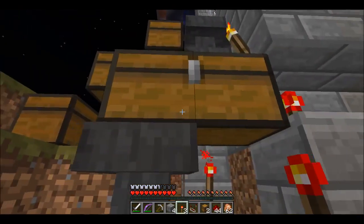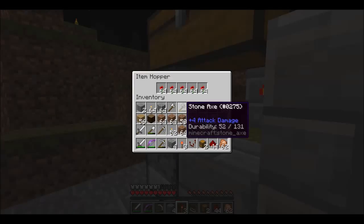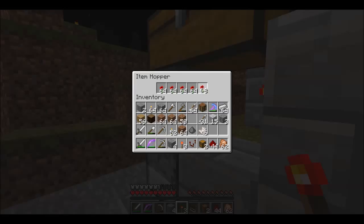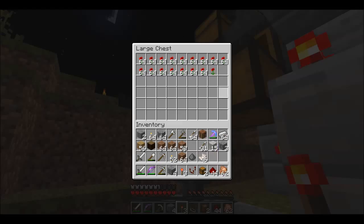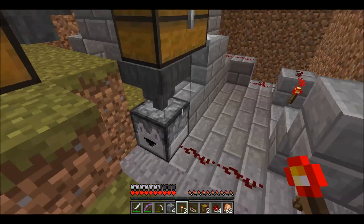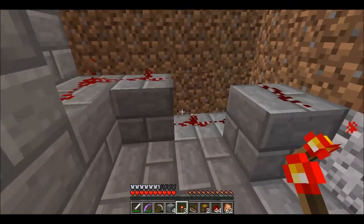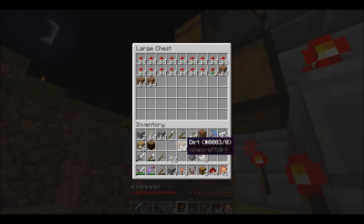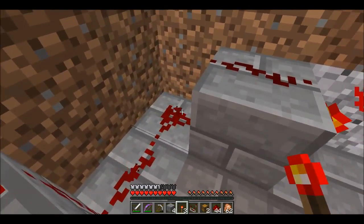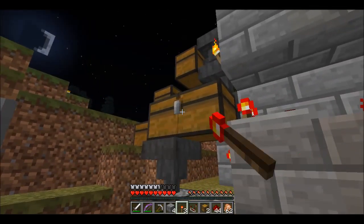In order to be able to tell what's in the chest, we've got to use a comparator in the right spot. There we go — so it tells me there's a certain amount in there. What happens is the distance that the charge goes tells you how much is in the chest. So the charge goes further depending on how much is in the chest — the longer it is, the more there'll be in the chest before it activates. Now we need to have some sort of a clock here. We need to reverse this because we want this to be stopped — I'll show you how this works.